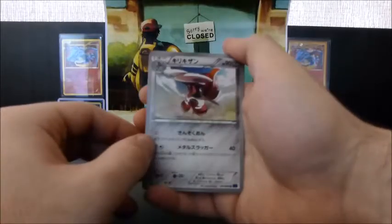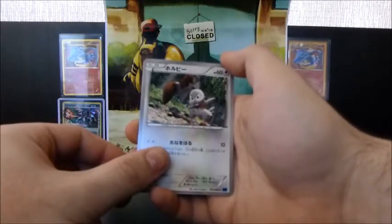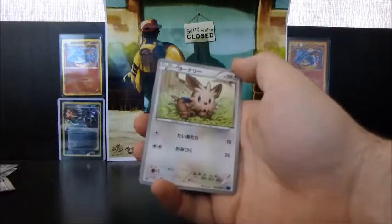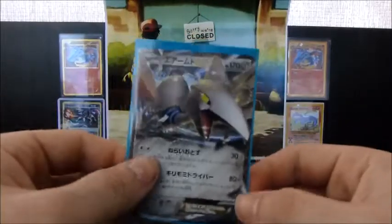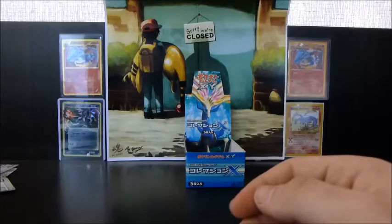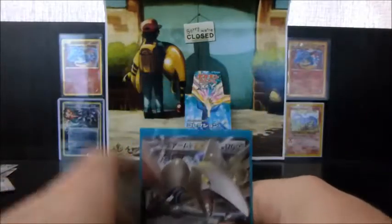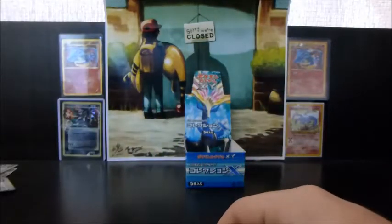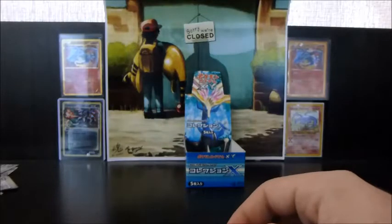Bunnelby, Lunatone, Lillipup, and a Skarmory EX. Very nice! This is one of the surprise inclusions for this set. For some reason they decided on Skarmory and Imolda as the two strange choices. But I can't really complain with the pulls — Skarmory, Venusaur, and Xerneas: three regular EXs. Now I just need the Mega Venusaur and all the full arts. I guess that was a pretty nifty box.